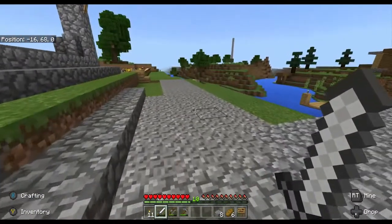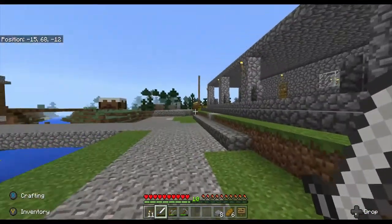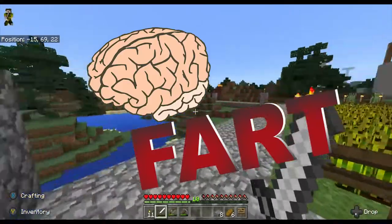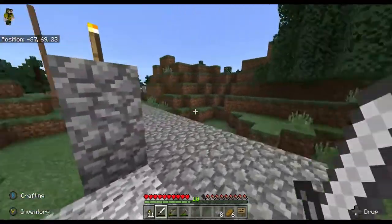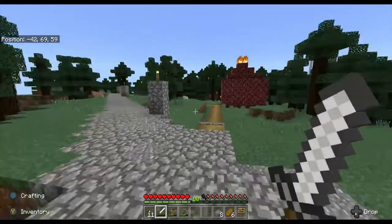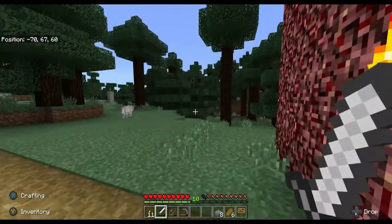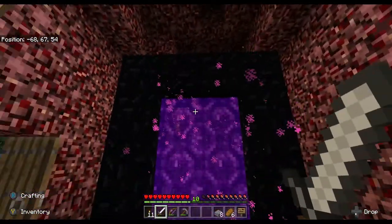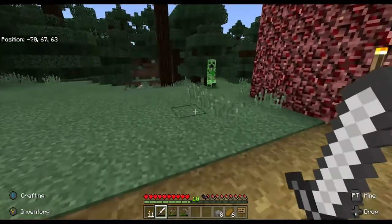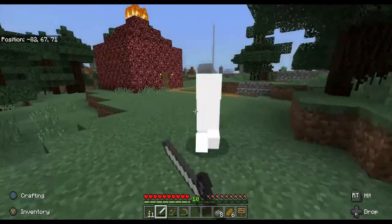We're back at the main spawn point location. The little village is here, livestock over there, the main house back over here. Now I'm going to take you to what we're calling KidSource Village. If you take off down this road right beside the little garden of the main house, you'll know you're going the right way because you'll run into a little netherack house over here, which houses yet another nether portal. We just had a creeper attack — I'm going to lead him away from the road.